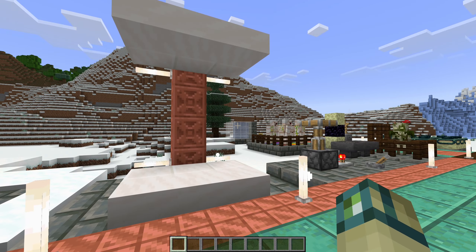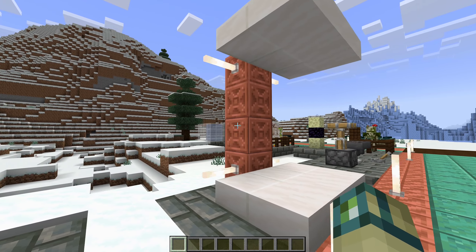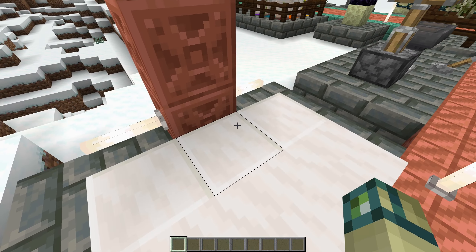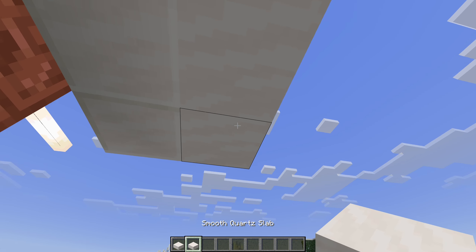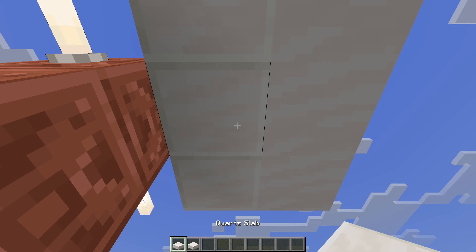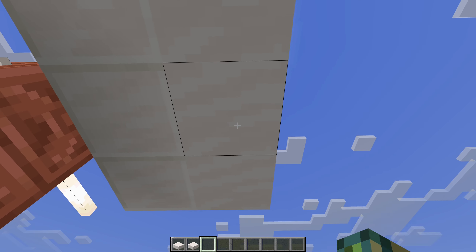In 1.21, stone slabs were changed to have separate IDs for commands, which is nice and all, except Mojang accidentally screwed up the normal quartz slab — they gave it the same bottom texture as the smooth quartz slab. This issue has now been fixed in Aspects, so you can differentiate between the quartz slab and the smooth quartz slab from the bottom.